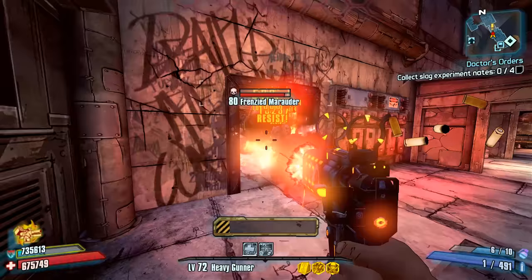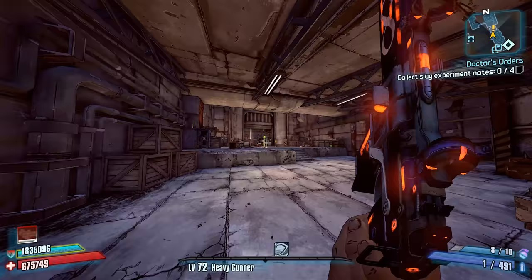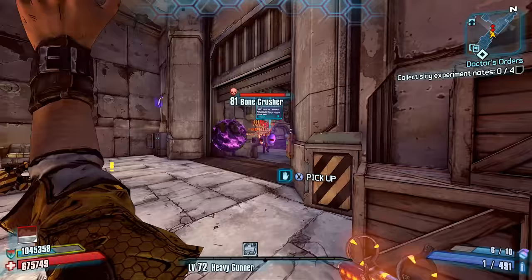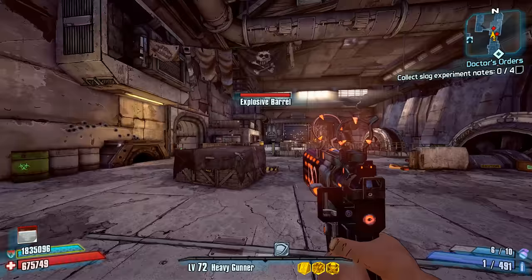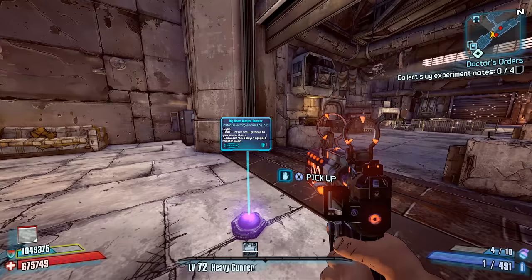This weapon tends to be a popular choice for some characters and builds. Quite a few Zero players like it because of its synergy with his One Shot One Kill skill — since the Infinity is always firing the first shot in the magazine, the bonus from One Shot One Kill always remains active. The Infinity is also popular on Axton with a Heavy Gunner class mod and a Sheriff's Badge, getting a +6 bonus to Metal Storm at 11/5, which combined with the Sheriff's Badge fire rate bonus can actually hit the fire rate cap on Xbox 360 and PS3. You can farm one from Doc Mercy during or after the Medical Mystery side quest in Three Horns Valley.